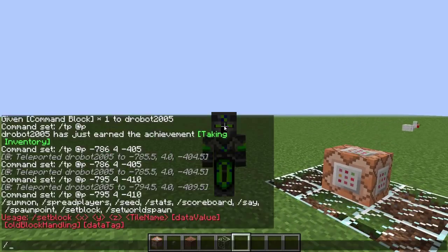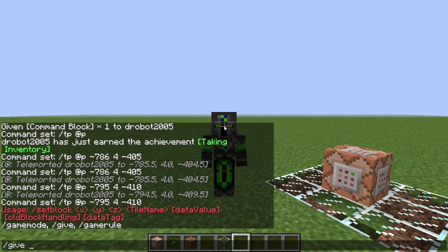So, to get a command block, you're going to go slash give, write your username, and then type C-O-M-M and hit tab, and you should get your command block.